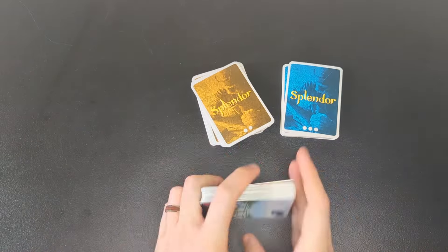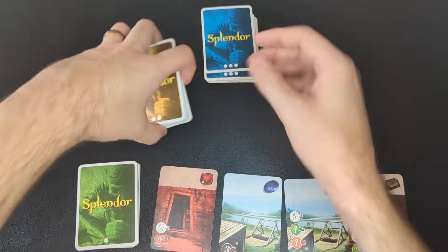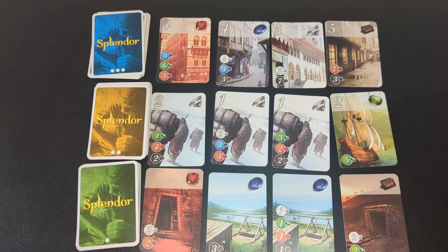To set up the game, shuffle the three decks of cards and lay out four from each deck face up in the middle of the table. These face-up cards are the marketplace that you can buy cards from.